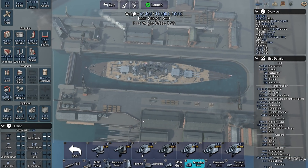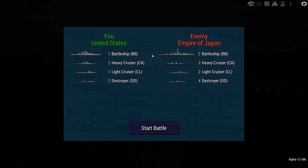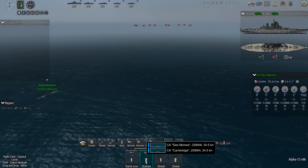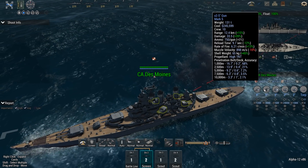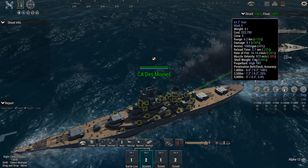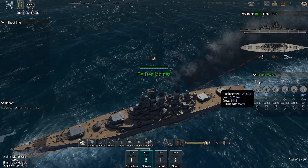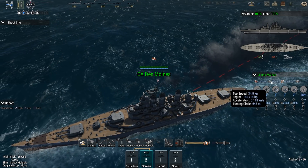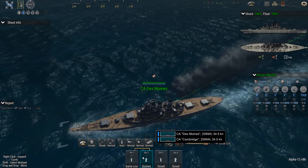Alright, the lineup: the Massachusetts versus two battleships, three heavy cruisers, two lights, and four destroyers. We do have some assistance from two heavy cruisers, a light cruiser, and two DDs. The Des Moines is packing plenty of 8-inch guns, some 5s, more 5s, a load of 2s, and some torpedo launchers. She's quite survivable — almost 21,000 tons. Pretty fast, though with a terrible turning circle. Sonar 3, so hopefully we'll keep her safe.